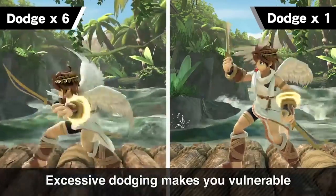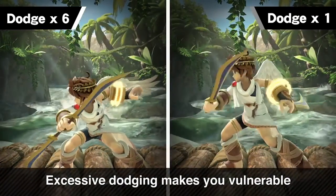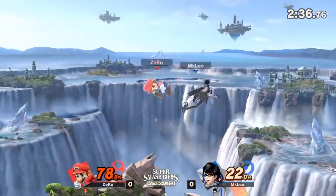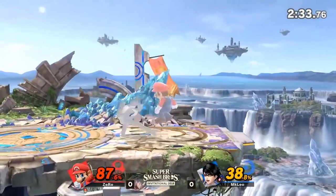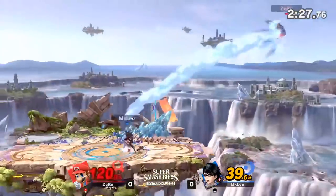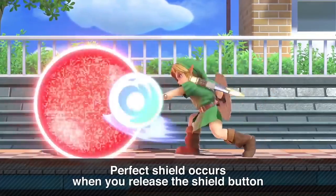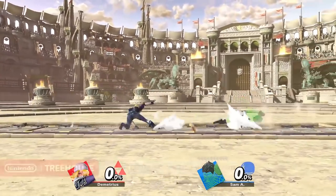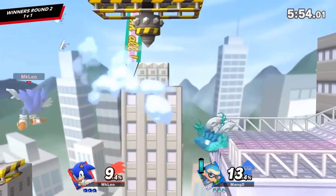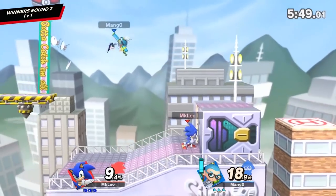But despite this, it was made very clear during the presentation that traditional defensive options outside of shielding have been decently nerfed, especially with the new staleness and dodging, and gameplay has been sped up a great deal, leaning more towards Melee speed-wise in advantage, but looking eerily like Smash 4 during the neutral stage. Moves overall look faster, with lower lag and higher damage, meaning that stocks are likely to be taken much faster than Smash 4, maybe even coming close to Melee levels of stocktaking.